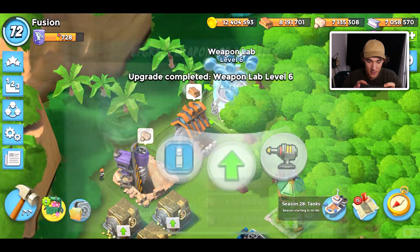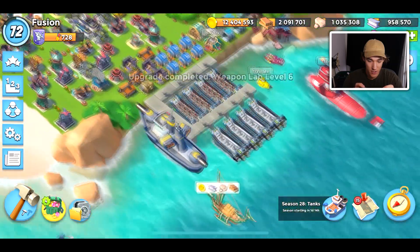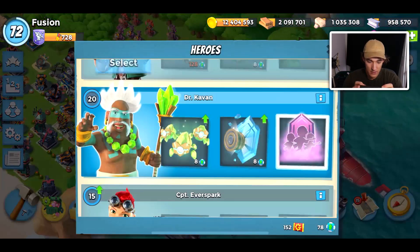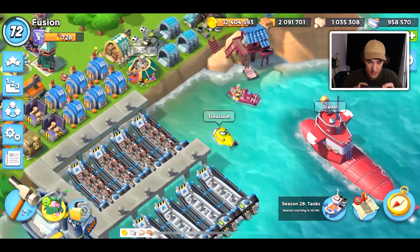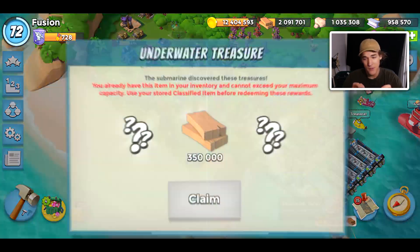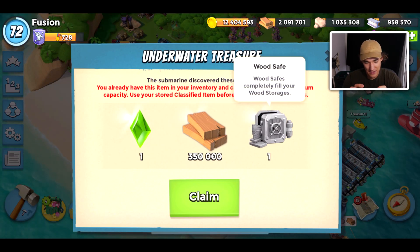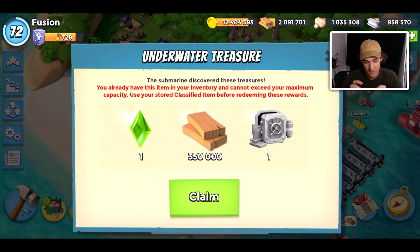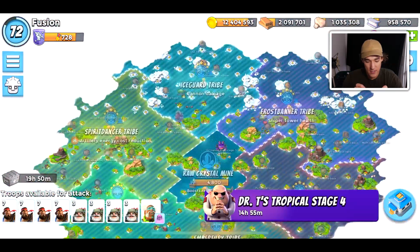We're going to gem this up and upgrade it, and in four days we're going to be able to drop down four proto troops. We have a ton of gold too. We are upgrading something already so we can't upgrade anything else. And I can't really do anything with my gold. We're going to keep this for a while and then use my wood safe when the tribes reset.